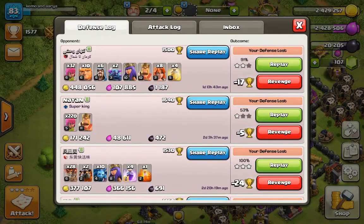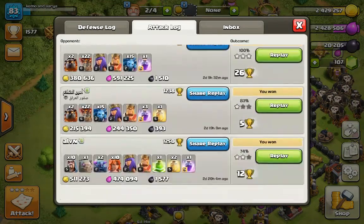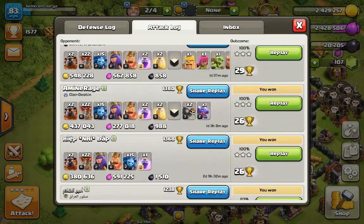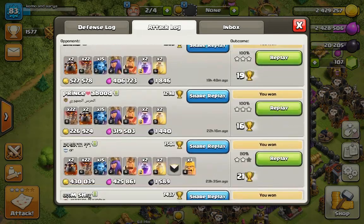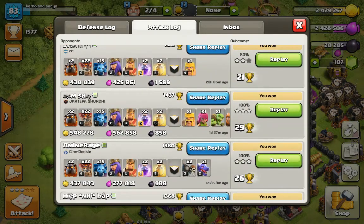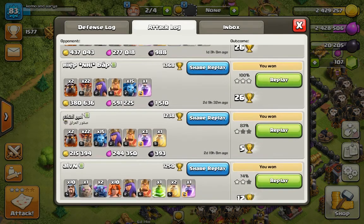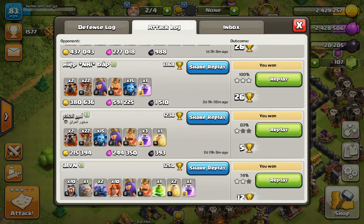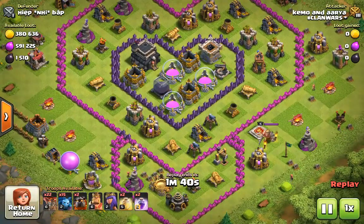That was the first attack. Now let's check another attack — I'll just find a random base with a lot of loot. I'll look for dark elixir. This one was 100%, let's check another one.